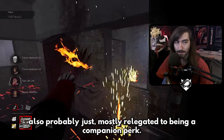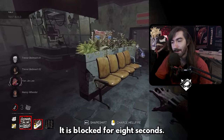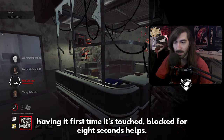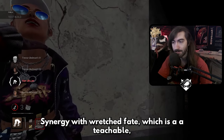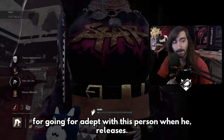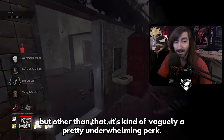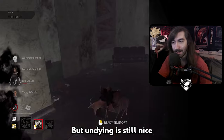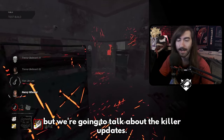Dominance is probably mostly relegated to a companion perk. The first time a totem or chest is interacted with by a survivor it is blocked for eight seconds. Obviously if you're doing a shaman or totem build, having it blocked for eight seconds on first touch helps a lot. It also synergizes with Wretched Fate, which is nice for going for adept. Other than that it's vaguely underwhelming on its own — similar to how you can't really run Undying by itself, this is the same situation.